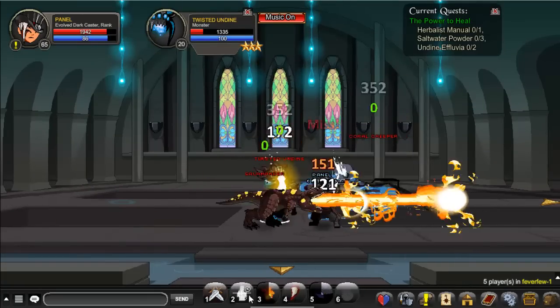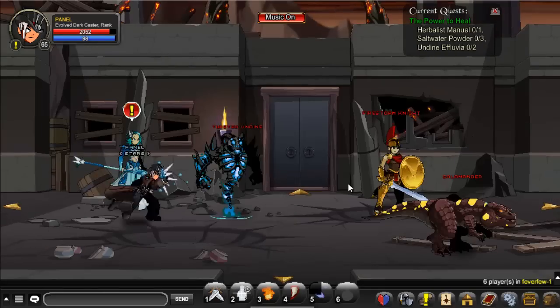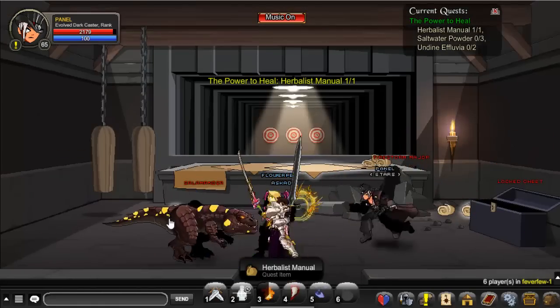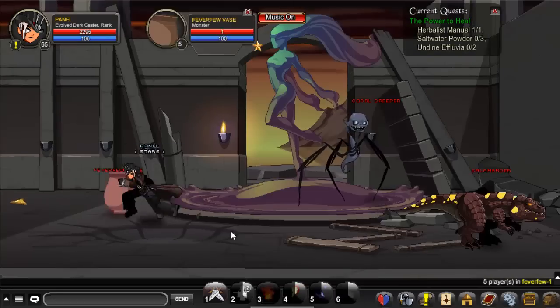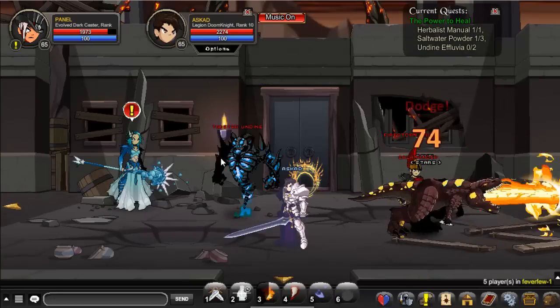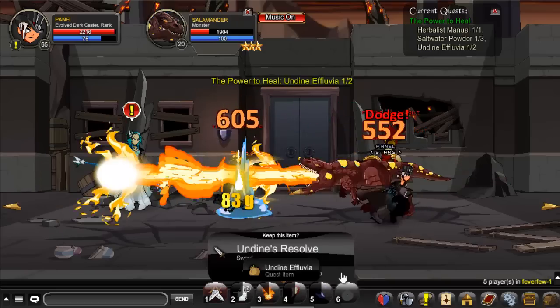Twisted Undying — they take a while to drop, but not that much. You also have to kill the chest, which is only 1 HP, and kill a few of the enemies three times. It's not a guaranteed drop, but it's easy.